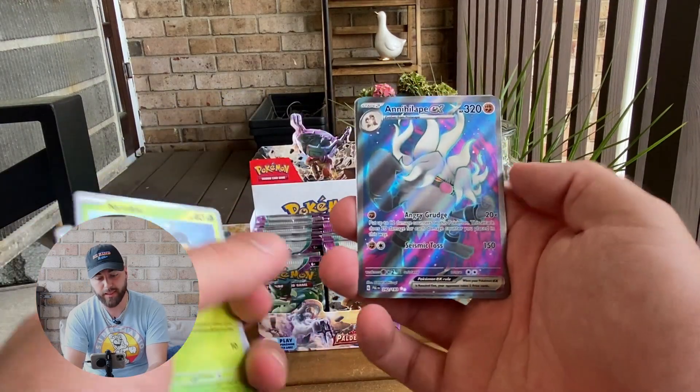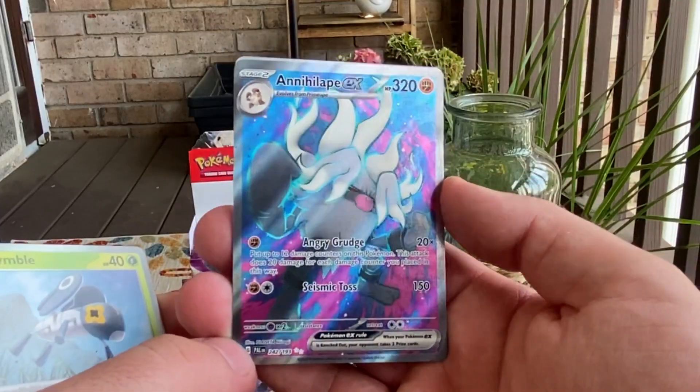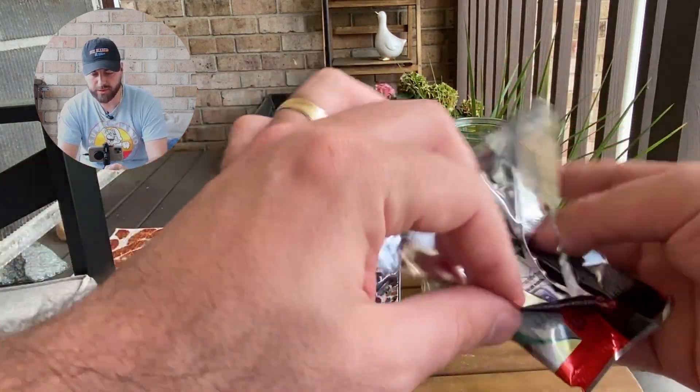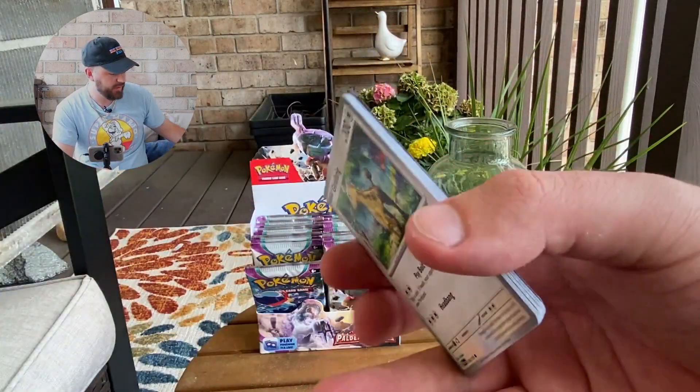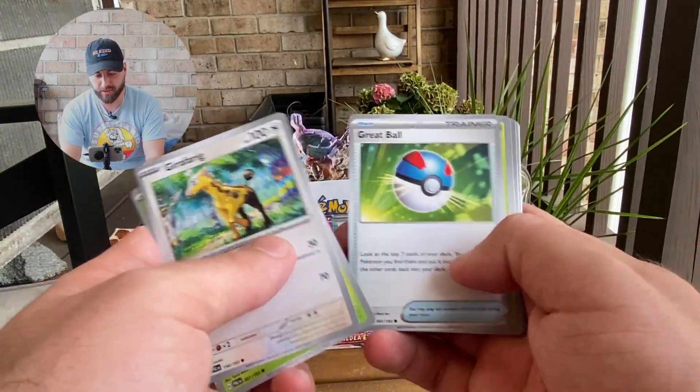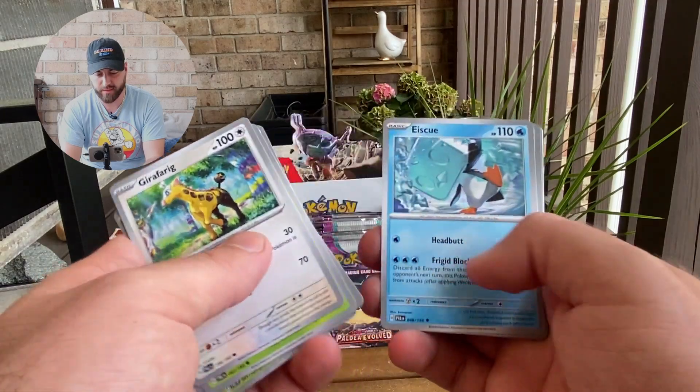A Palmet, and an Annihilape EX Full Art, which has a really cool coloring to it. There we go. We got the Mioskereta pack, which is super cool. I actually didn't catch the pseudo-legendaries in this game — I still have to do that, so I don't know the names of them off the top of my head, but I'm excited to see them in this set.